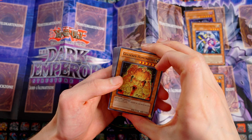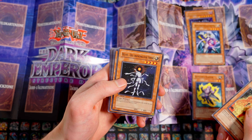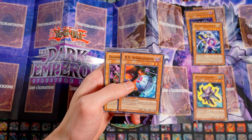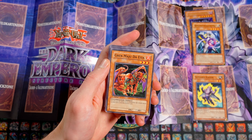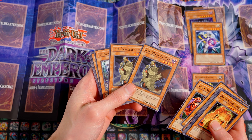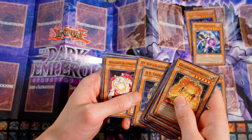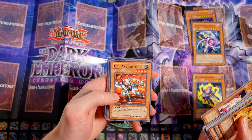Dann kommen wir zu den Reprints: Goldener Homunculus, Helios die ursprüngliche Sonne – Teil der Strategie. Ihr werdet gleich sehen, dass es hier sehr viel auf Verbannung geht, und der spielt zusammen mit Makrokosmos. Die Strategie geht quasi aus: DD Krieger, Kaiko Geistzerstörer, Basu der Seelenfresser zweimal, Truppen im Exil, DD Kriegerin, DD Spähflugzeug. Chaosreiter Gustav, Gren Maju Da Eiza – eine Karte, die heutzutage immer noch in ihrem eigenen Deck mit eigener Banish-Engine gespielt wird. DD Überlebender, auch eine der wichtigen Karten dieser Deckstrategie. Dann DDM, Meister aus einer anderen Dimension. Verbanner des Strahlens, zweimal quasi der Makrokosmos auf Beinen. DD Angreifer.